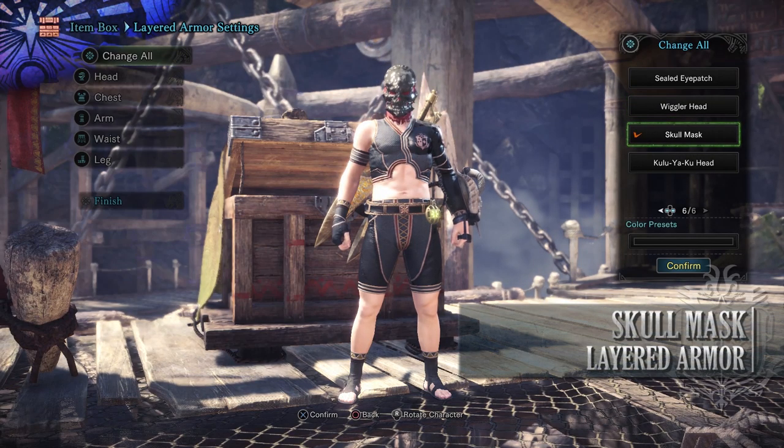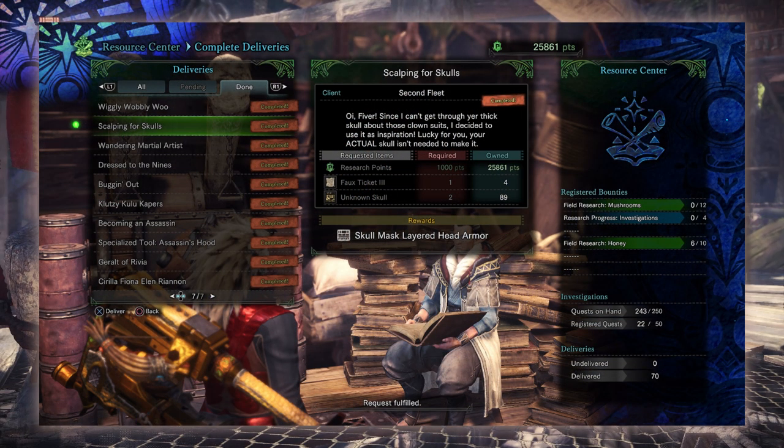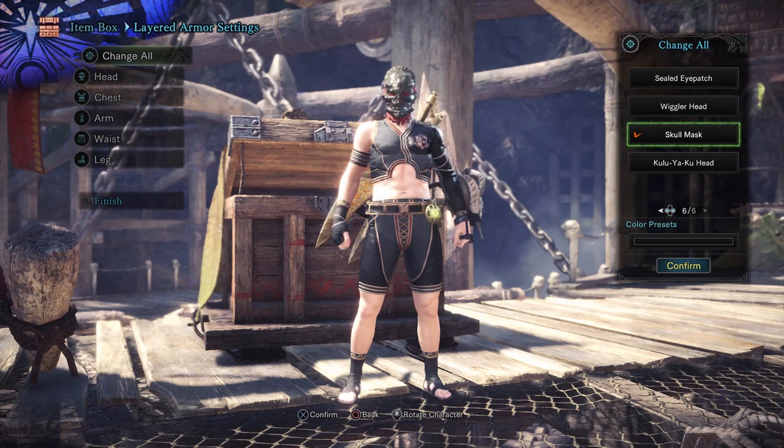Next is the Skull Mask Layered Head Armor. For this you need to complete the delivery known as Scalping for Skulls and it requires Research Points, Faux Tickets 3 which are found from The Greatest Jagras, and an Unknown Skull which is a rare drop from Bone Piles found in the Elder's Recess.